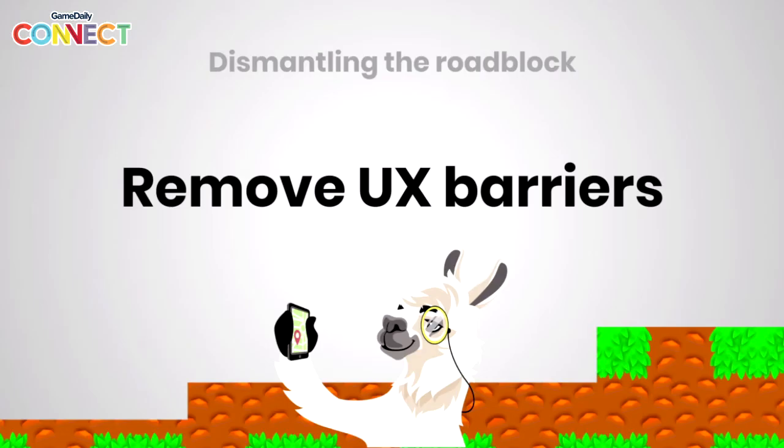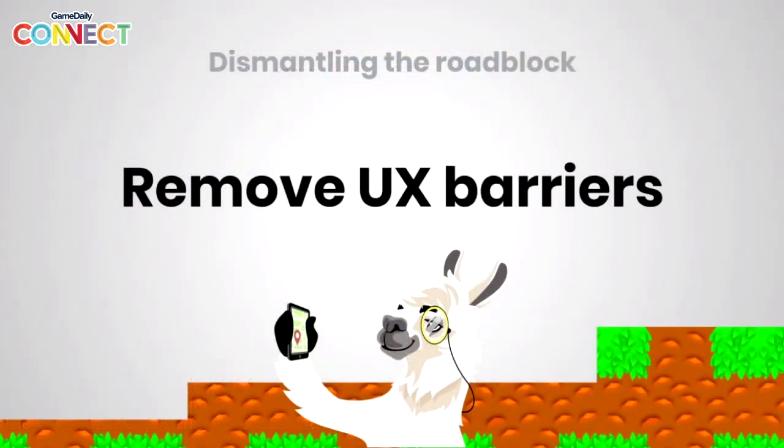The first barrier is a user experience barrier — probably the major one. The first thing that comes to mind is identity on the blockchain. If you look at most blockchain games out there today, in order to start playing you would need: one, an identity on that blockchain — say an Ethereum account; two, to store your private key in a digital wallet installed on one of your devices; three, to fund that account with a native token — Ether if it's Ethereum; and four, to make sure your wallet is compatible with what the game developer has integrated. By this point we've probably lost 99.9% of our addressable market to friction, because it's very hard to do those things when people just want to play a casual game.